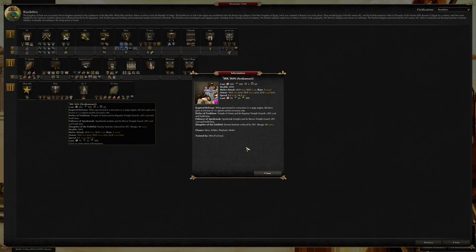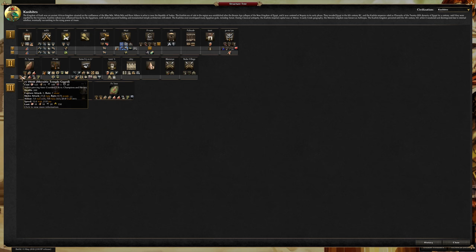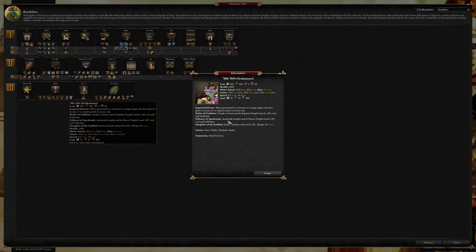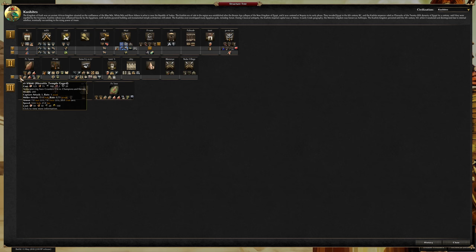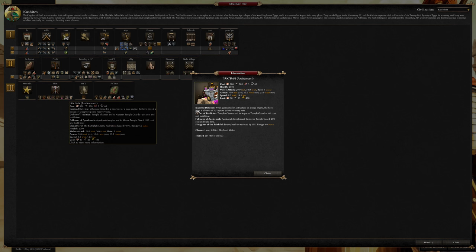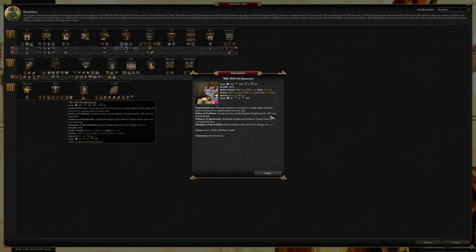Apedamak temples and its Meroe temple guards are negative 25. So Amun and Apedamak — is that the difference between Napatan and Meroitic? Yeah, Napatan temple guards and Meroe temple guards. You don't want Napatan temple guards to cost more, because they're better, aren't they? Maybe you build a bunch of them and then build that. I have no idea, I'm trying to get into the meta game.